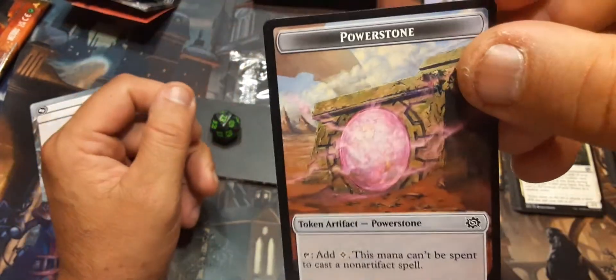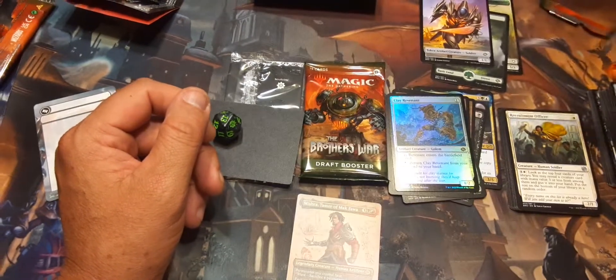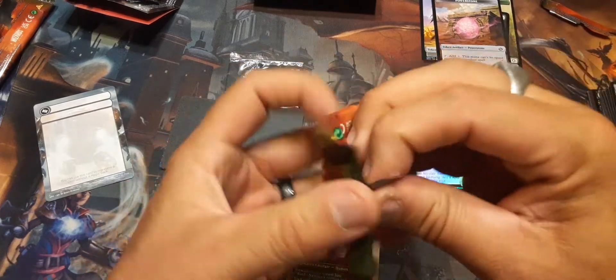And there's a Power Stone: add one — this mana can't be spent to cast a non-artifact spell. Last pack to crack! We're already 18 minutes into this because I've been reading all the cards.